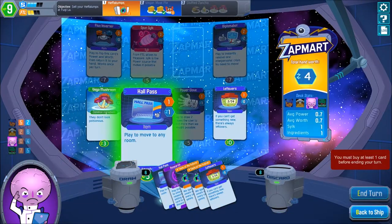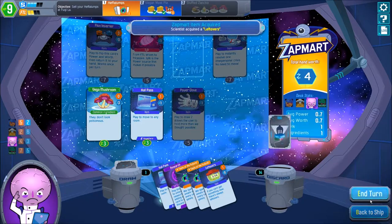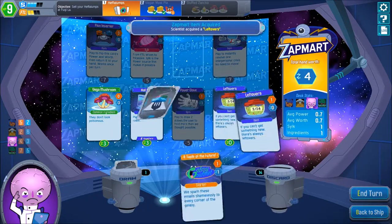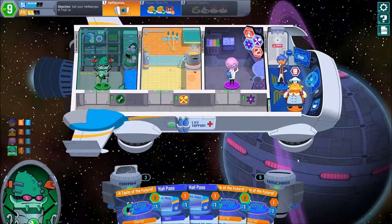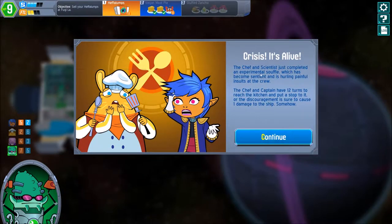Not much else we can do here. Another leftovers — oh crikey. I wish there was another one where I could add worth to cards but that is logically another thing. Engineer's turn — not anything we could use right now. Crisis! It's alive! The chef and scientist just completed an experimental soufflé which has become sentient and is hurling painful insults at the chef — it's an offensive soufflé! Oh crikey, that's funny. The chef and the captain have 12 turns to reach the kitchen and put a stop to it, or discordment is sure to cause one damage to the ship.